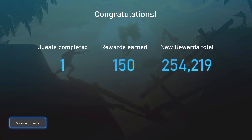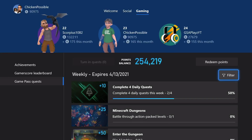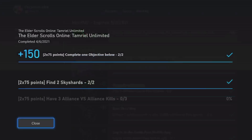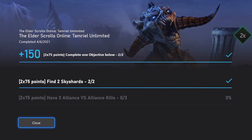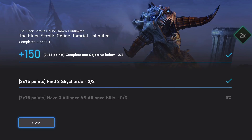We've got the 150 Microsoft Rewards points and that quest is completed. That's going to do it for Elder Scrolls Online: Tamriel Unlimited. The other option is to have three Alliance versus Alliance kills if you're more familiar with ESO and want to play that way. Thanks for watching - if you found that video helpful, please click the subscribe button on YouTube and hit the bell for notifications. You can find links in the description for other social media. Stay tuned for more Microsoft Rewards and achievement guides - see you in the next one!